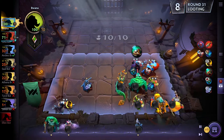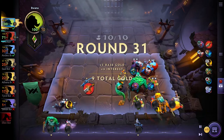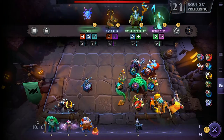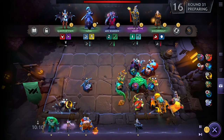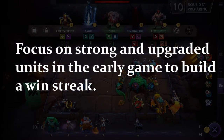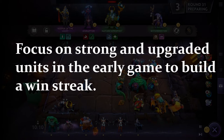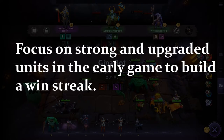Thinking about economy changes the way you look at the game. When considering economy, you don't want to spend a lot of money early on re-rolling. What you want to do is focus on strong units, try to get two-star and three-star units, and go for a win streak without spending too much money. That balance of economy, units, and RNG is what drives the addiction of auto chess.